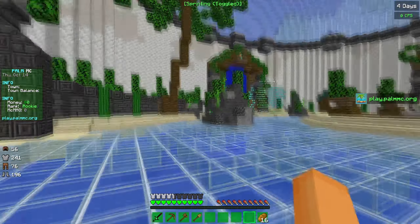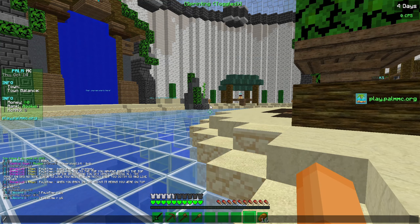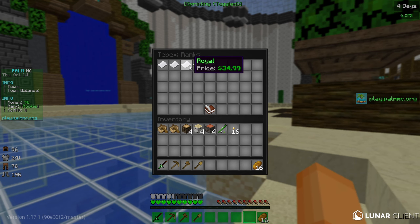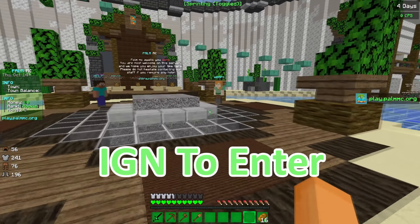Before we do that, I'd also like to announce that the owner has kindly given me a rank to give away. If we do /buy and proceed to the store and go into ranks, we'll be giving away one Royal rank. All you have to do is type your IGN in the comments below, and hopefully you get picked to win the giveaway — good luck to everyone.